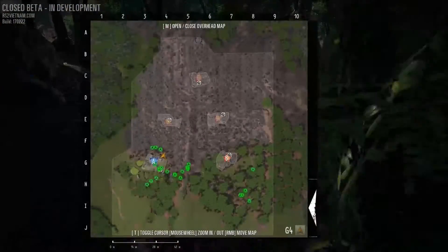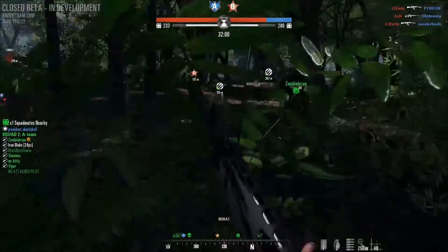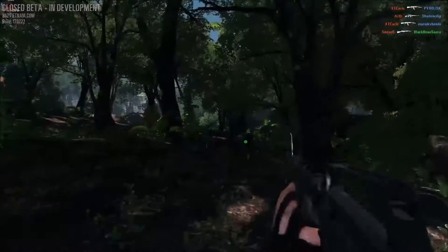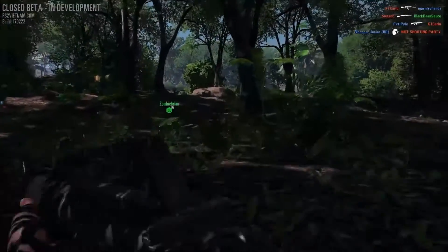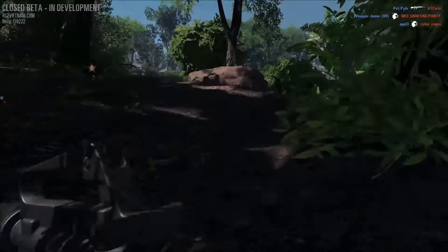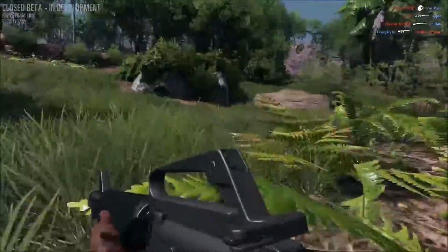We really desperately need to take B, but as you can see no one's in B. We took it and then it fell again, because this map is very back and forth. My character actually looks like Doc from Hamburger Hill. We didn't realise that this map is also from a movie — Hamburger Hill, made in '87, directed by John Irvin. It was a good film.